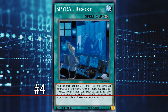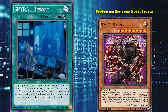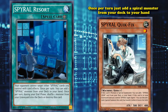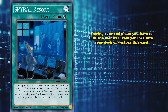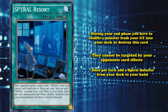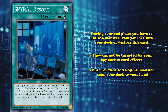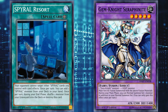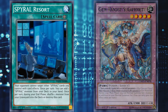At number 4, we have Spiral Resort. This is a field spell card with three effects. The first is protection for your Spiral cards — they cannot be targeted by your opponent's card effects. The second effect is once per turn, just add a Spiral monster from your deck to your hand, which is super good. Its last effect is a maintenance cost: during your end phase, you have to shuffle a monster from your graveyard back into your deck, or destroy this card. Spiral Resort is what all other archetypes wish they had as their field spell — great protection, searches once per turn instead of just on activation, and a maintenance cost that's beneficial to a lot of decks. Spiral decks were one of the few decks that could use Brilliant Fusion more than once per duel, as Spiral Resort's maintenance cost let you reset the combo pieces that Brilliant Fusion needed. The maintenance cost is kind of just free recursion and is great for sending Garnets back into the deck.